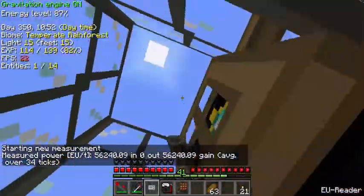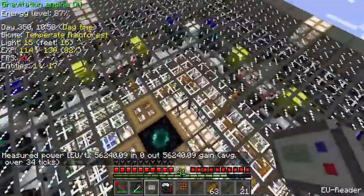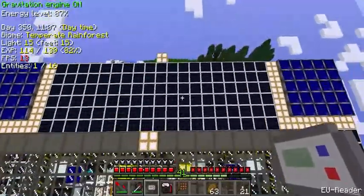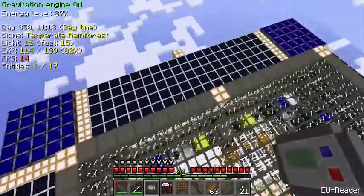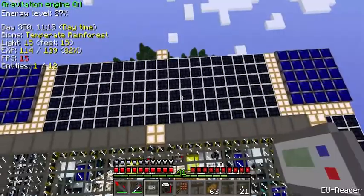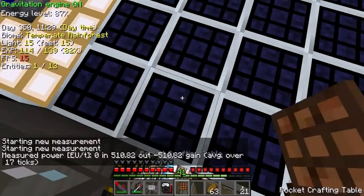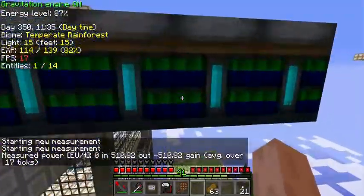Up here on top, the power generation system is quite a lot of solar power. Each of these produces 7,600 EU per tick at night, and quite a lot more than that in the daytime. So each of these is about four nuclear reactors worth of ultimate hybrid solar panels. And then these are just your standard RedPower solar panels and battery boxes.